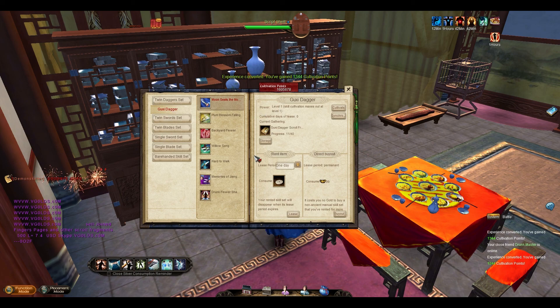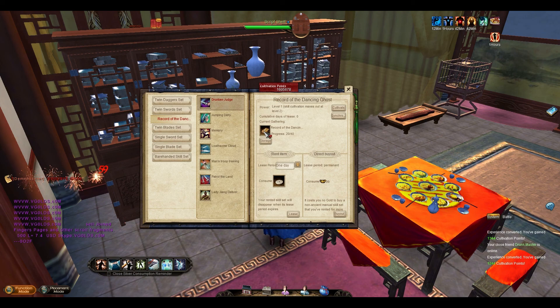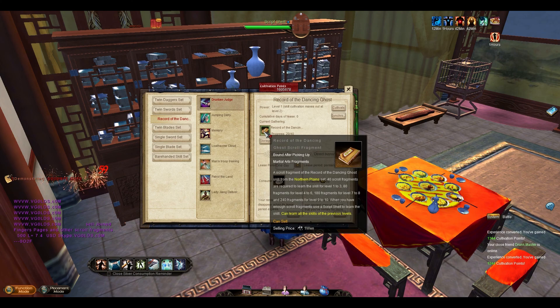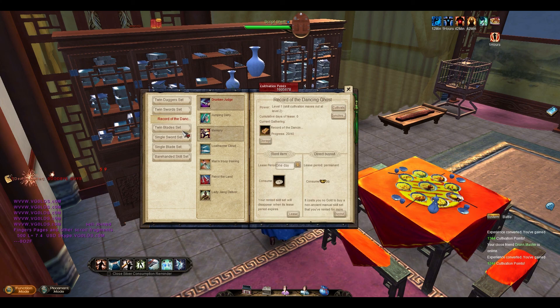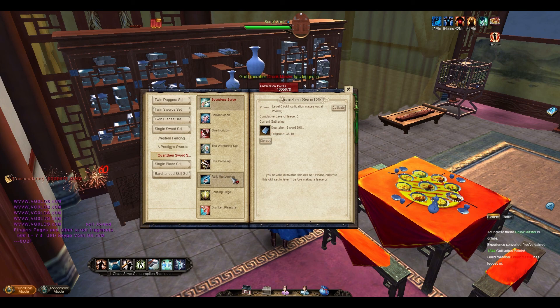There are a bunch of skill sets available: the Goosey Dagger, the Twins Dagger set which is apparently pretty good, the Twin Record of the Dancing Ghost which comes from the Northern Plains, and the Western Fencing and Chunzen Sword skill set — I'm nearly at level one of that. The only problem is that because they take a while to build up, you kind of don't want to rent them.